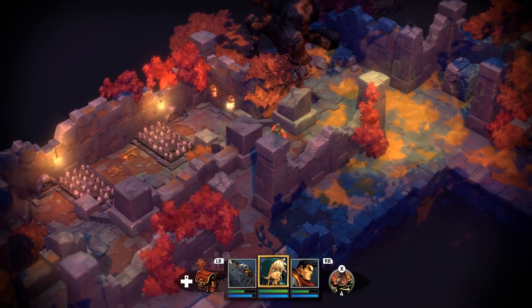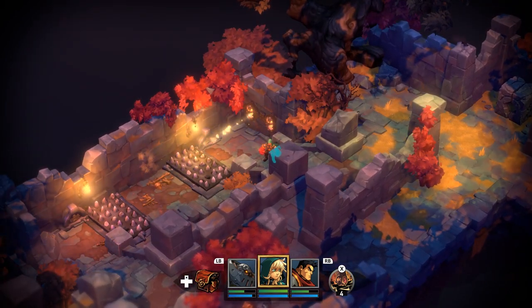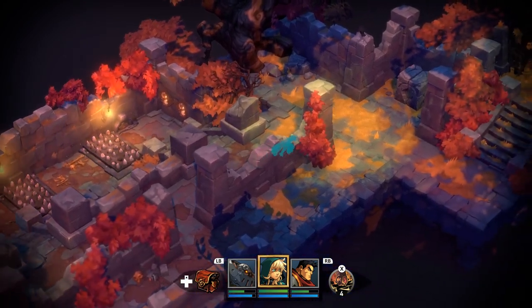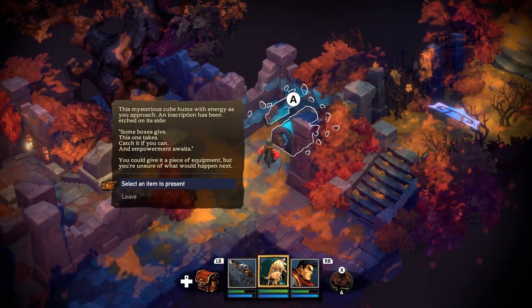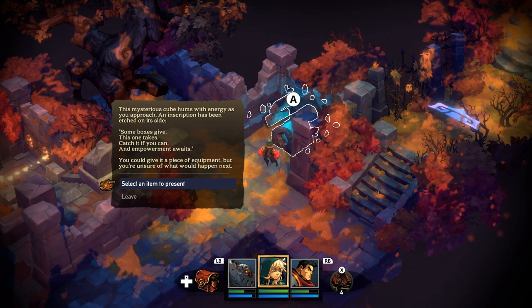So what is the point of this? Is it to avoid the battle? The mysterious cube hums with energy as you approach, and an inscription has been etched in the side: 'Some boxes give. This one takes. Catch if you can, and empowerment awaits.' You should give it a piece of equipment, but you're unsure of what would happen next.